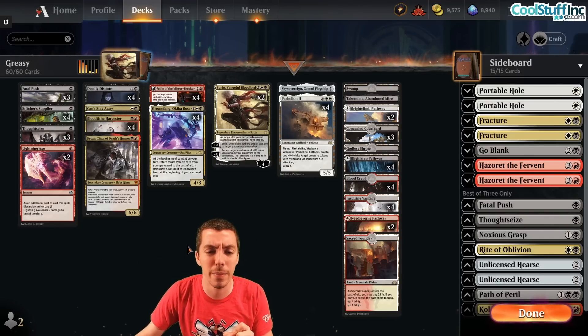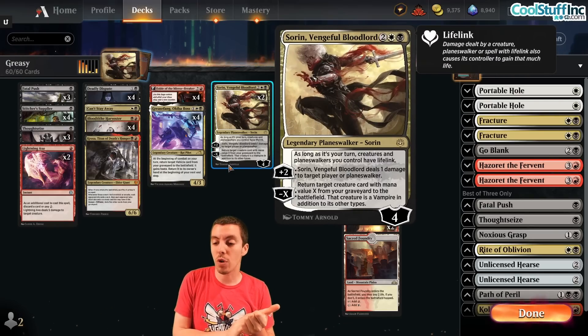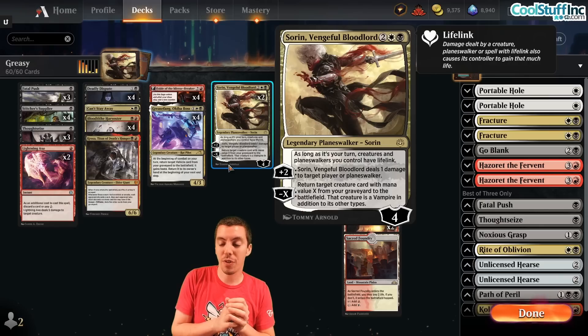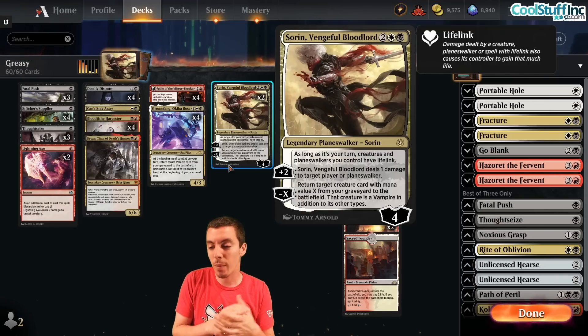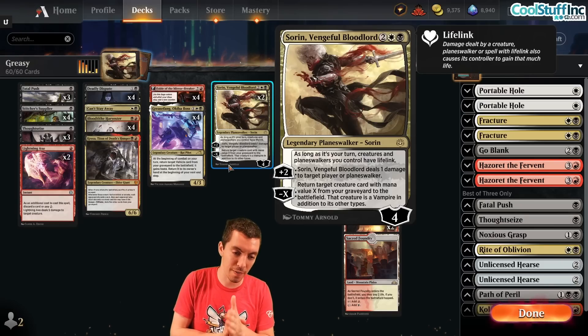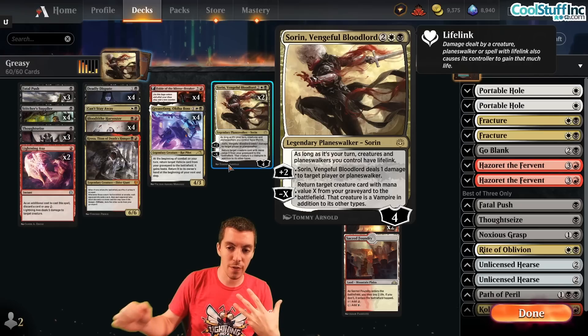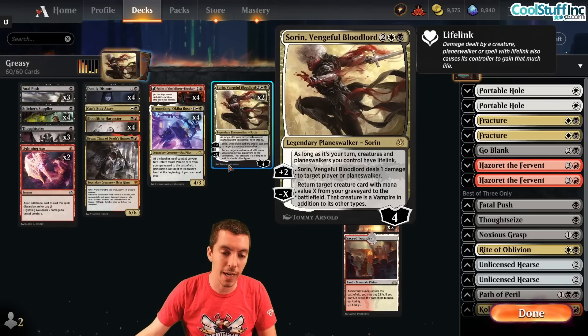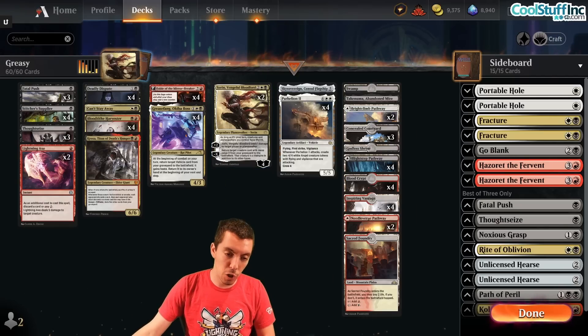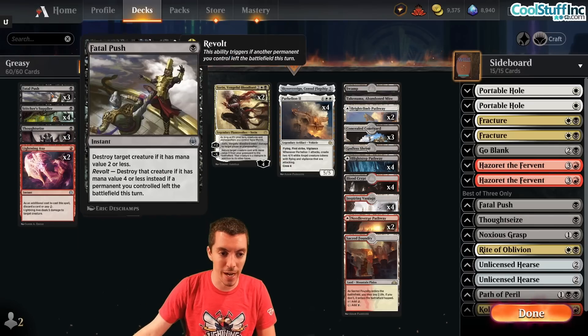A really cool element is Sorin, Vengeful Bloodlord, also from War of the Spark. It's a Planeswalker with foreign loyalty that gives things lifelink, which is cool, and can ding your opponent for one. The really important thing is it can reanimate things - return Grease Fang from the graveyard, return Blood Tithe Harvester, return Stitcher's Supplier. So another cool way to use the graveyard in a Planeswalker. Deck's super cool, can beat down or combo, which is great. Thoughtseize, Fatal Push, all the good interaction.